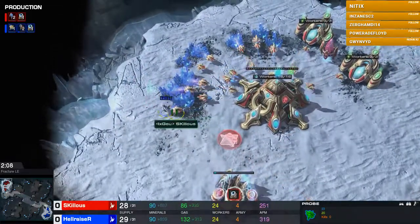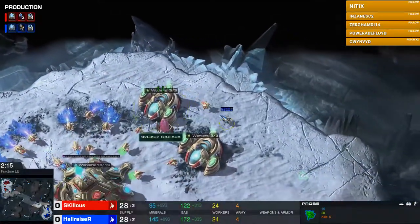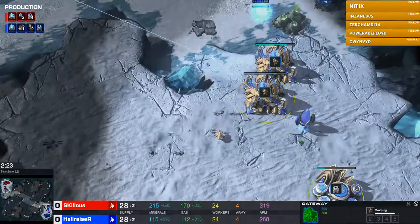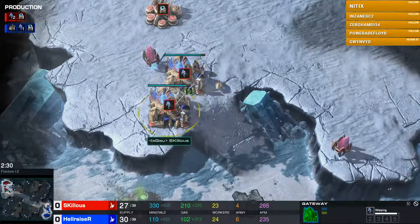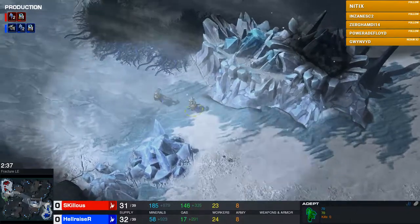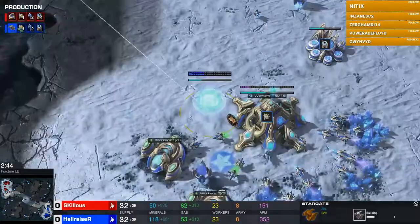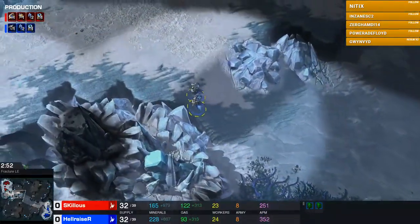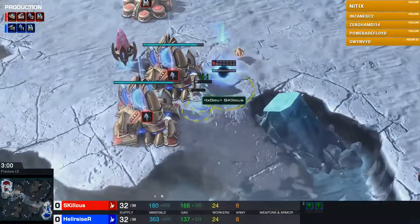We've got two gateway versus two gateway, nothing out of the ordinary, but we do have stalkers from Skillless and adepts from Hellraiser. So while the build started out the same, we already have a discrepancy in unit choice. I actually really like going stalkers — I find they're better straight up against adepts, so the stalker player has the advantage. Behind this, Hellraiser is also going a stargate, which could catch Skillless off guard. Stargate versus robo — they've actually diverged quite a bit. Nice wall then.